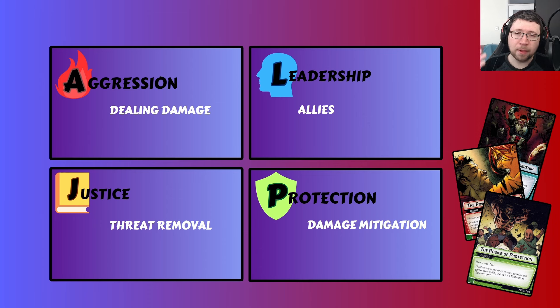Starting off very simply: aggression is known for dealing damage, justice is known for threat removal, protection is known for mitigating damage, and leadership is known for its allies. Super basic stuff — everyone should know this after one or two games of Marvel Champions — but we can break these categories down a lot more and explore what else the aspects can do, both in solo play and in multiplayer.